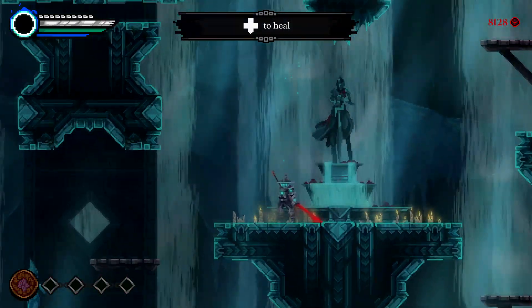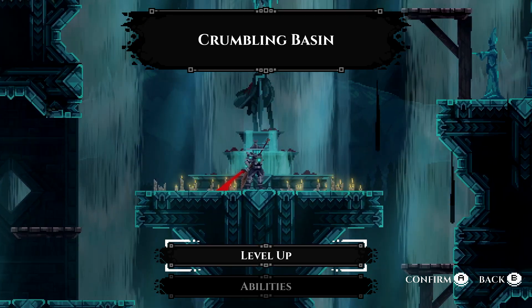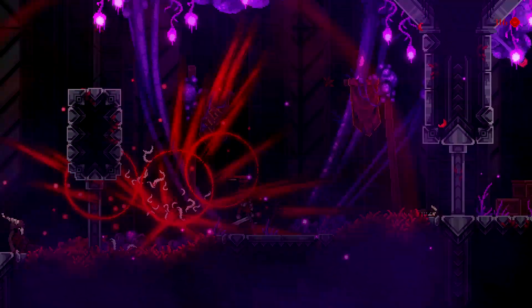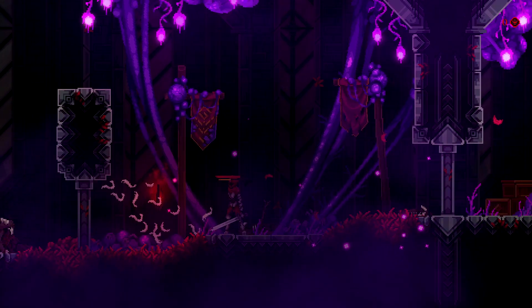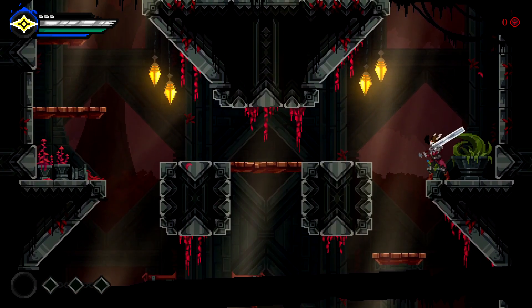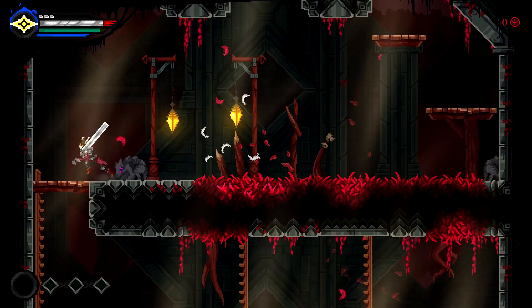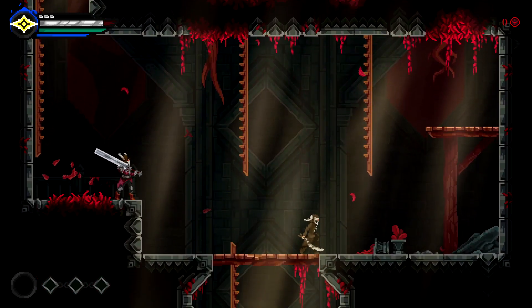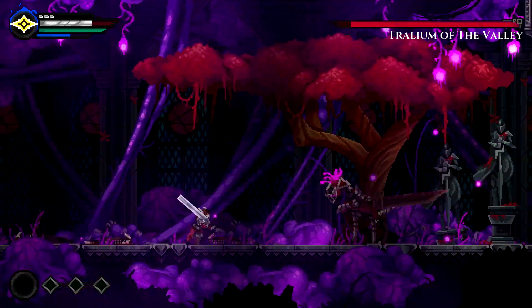You increase your stats at statues using experience called specs from killing enemies, and you drop it all on the spot when you die and will have to make it back without dying again to recover it. Juxtia has a connected world that is relatively linear in the beginning and end, with a middle act that lets you choose the order in which you tackle three spokes.